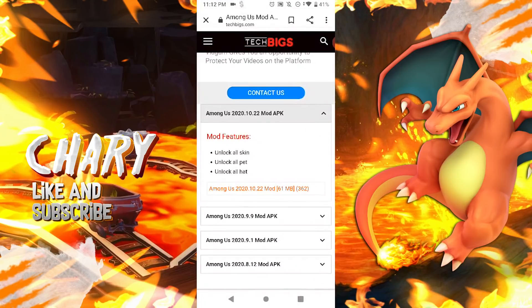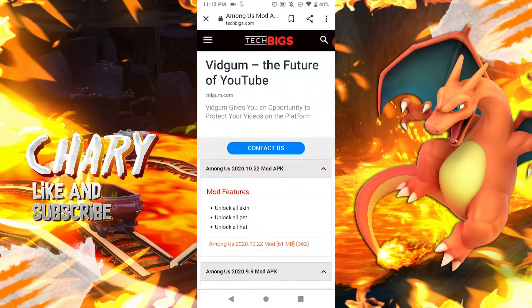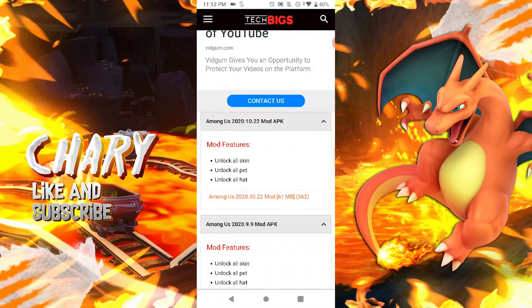So it's actually the updated one because the other one wasn't updated because it was a 9.9 mod, which I believe it's this one. This is an outdated one, the 9.9, but the updated one is a 10.22, so download that mod and then just make sure to download it.